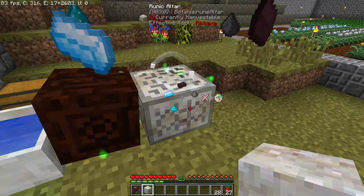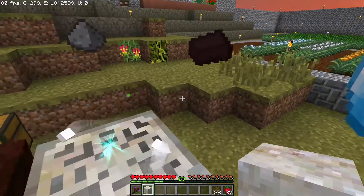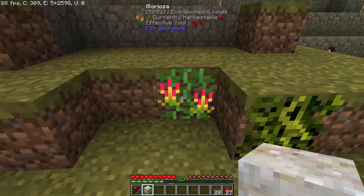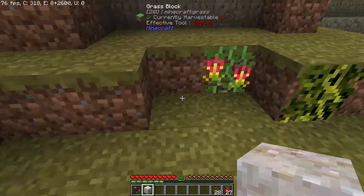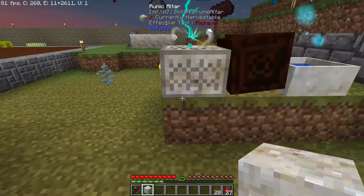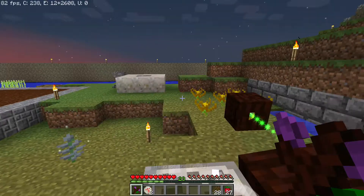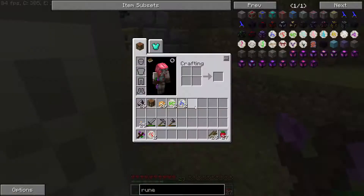So: nether brick, gunpowder, nether wart, mana powder, mana steel - and this will be our rune of fire. Oh, what have we got growing here? Gloriosa - interesting, so that's extra biomes. Pop that on there - that's our rune of fire.